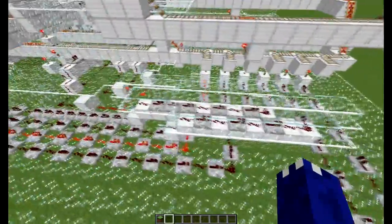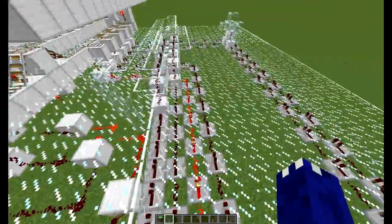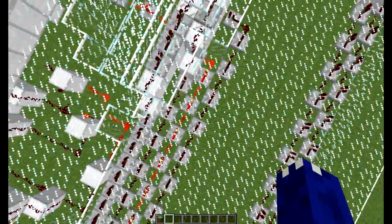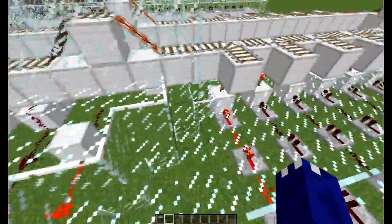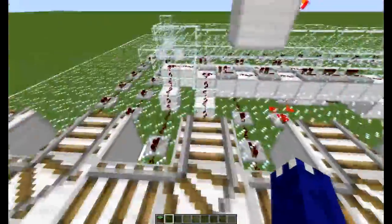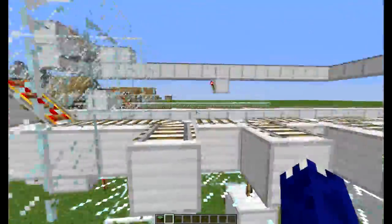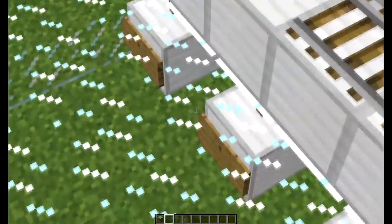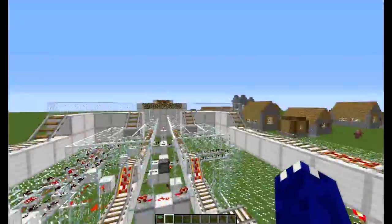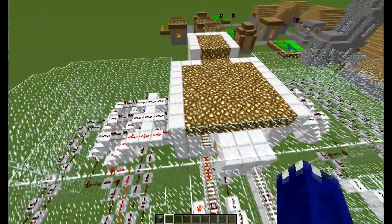I just dragged it out for demonstration purposes, but it would obviously be a little bit more stacked on top of each other, probably going further underground. All these tracks just come out here and they would just continue off in whatever direction you're going. And all those signs are just there for me when I was building, when I was wiring up the redstone. Now I'm going to show you a little bit more of the technical stuff.